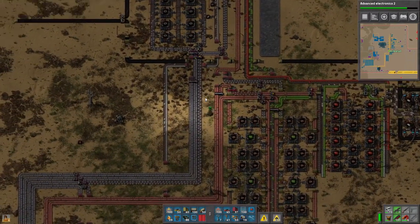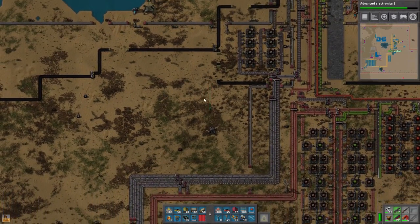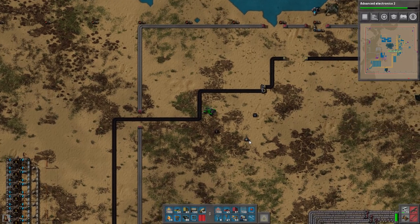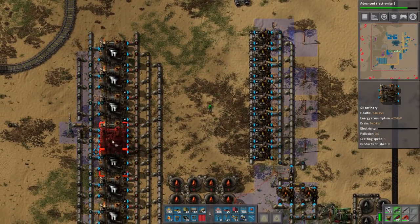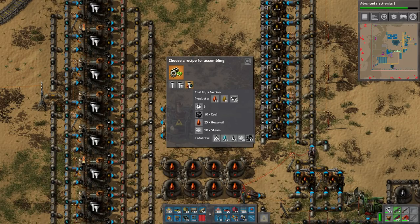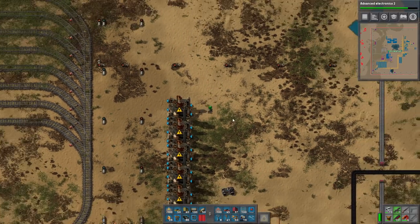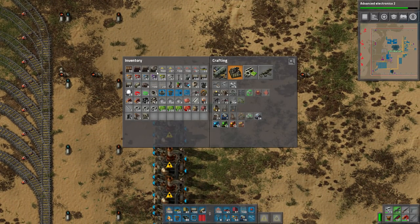So we now have a self-repairing wall, which is pretty nice. Coal liquefaction requires coal, steam, and heavy oil. We have plenty of heavy oil — luckily I've been keeping that there. Where will we get steam from? It is indeed going to be from the nuclear reactors. We have an abundance of steam — we went to 480 megawatts. I can guarantee steam will never be a problem here. We are a steam family.